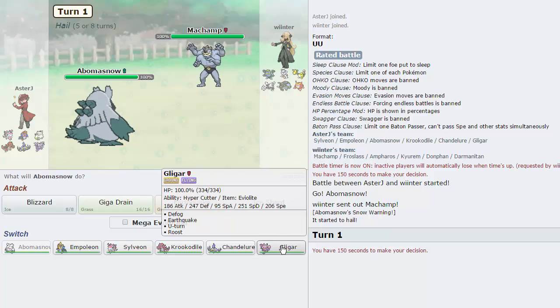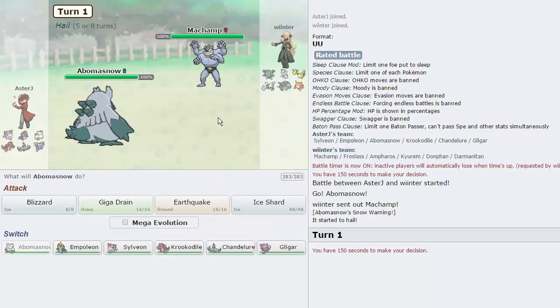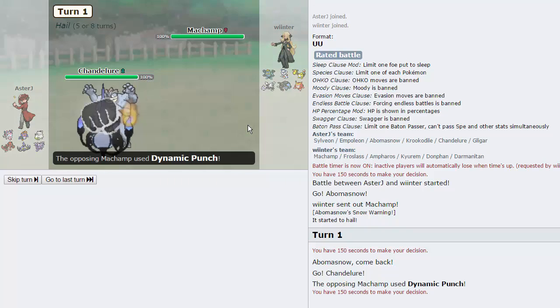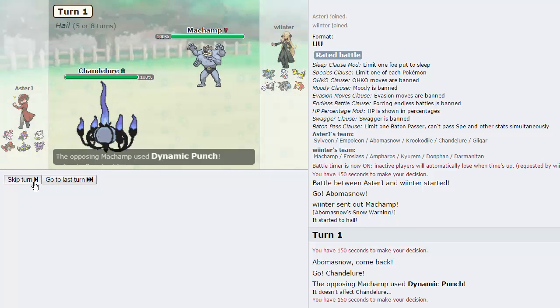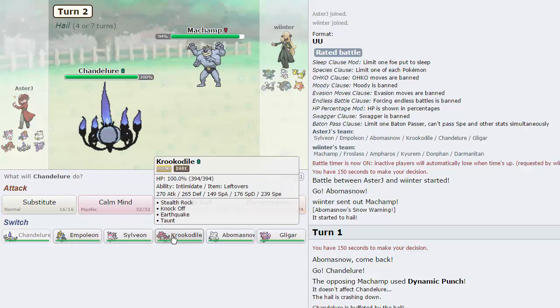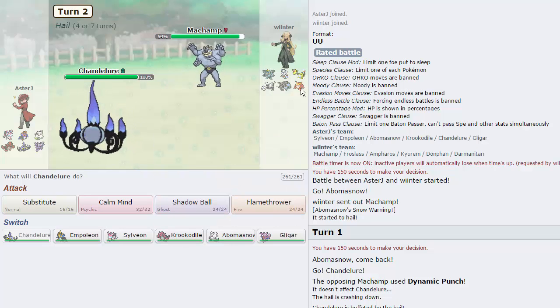What's my best pivot on this thing? I don't want to get Knocked Off and I don't want to get Dynamic Punched either, so I think I have to scout for the Dynamic Punch right here. He goes for it. Now he's probably going to go for Knock Off — do I switch in Krook and get up my Rocks? Rocks are pretty good this game because they weaken the Kyurem, the Frostlass, and the Darmanitan on his side, and they also weaken the Ampharos and break Donphan's Sturdy. I'm definitely going Krook on the Knock Off.